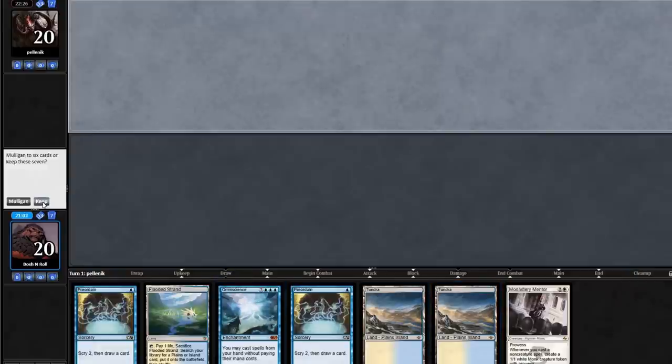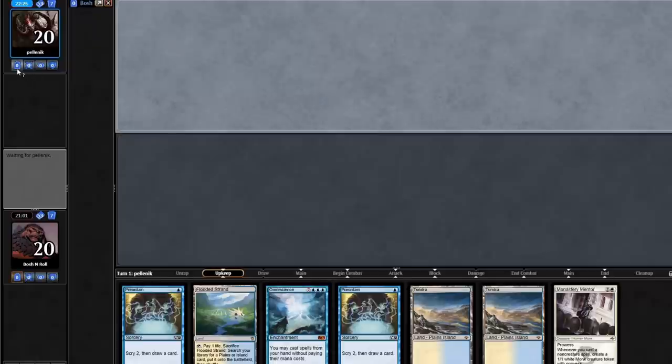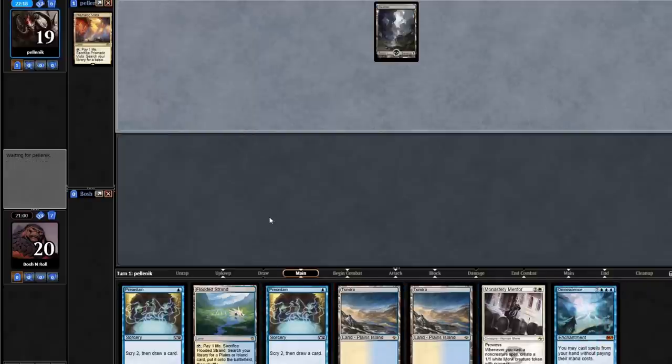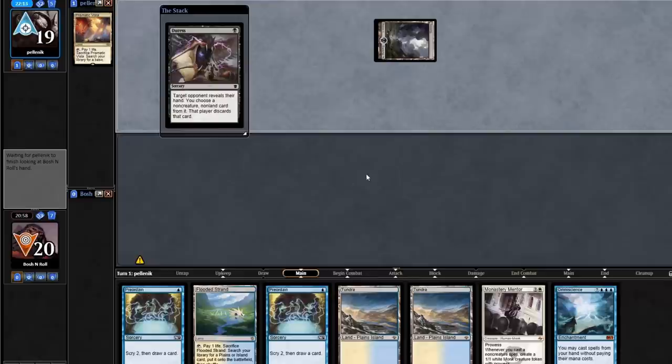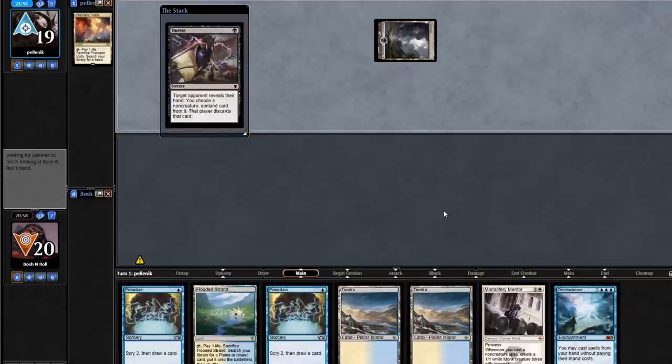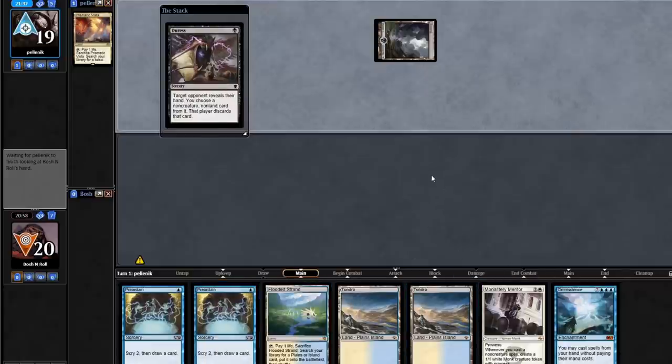On the draw with a Mentor, some Omniscience, a couple of cantrips — let's do it. Am I getting Thought Seized? We're going to get to see some discard out of this deck. Duress — that can take my Omniscience, or they can start picking off my cantrips depending on what their hand looks like. The Shared Summons did show them Monastery Mentor, but I wonder how dedicated they're willing to be to removing a creature post-board. Like, how many Lightning Bolts can you leave in against a Show and Tell deck just out of respect for Mentor? Normally the answer is zero, but they did see it.